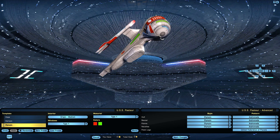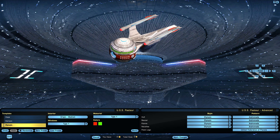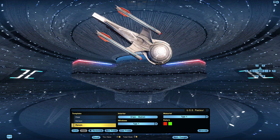When you set the left side of a color to red and the right side to green, and patterns to Andromeda — which is a standard — you will see how the color change affects the hull paint job. Now let's go into space.